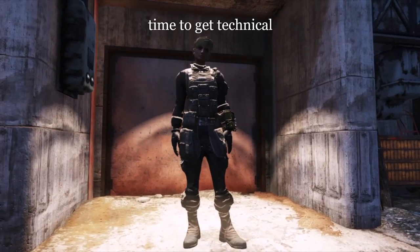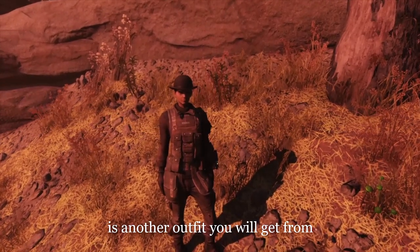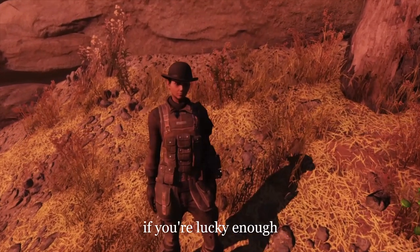Time to get technical — it's the Brotherhood Scribe Outfit. The Brotherhood Scribe outfit is another outfit you'll get from farming technical data, if you're lucky enough.